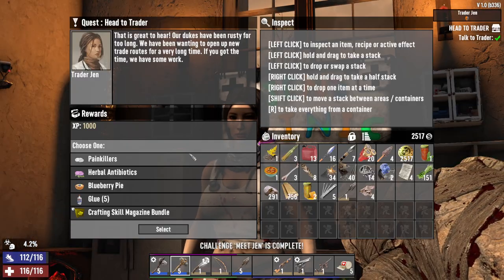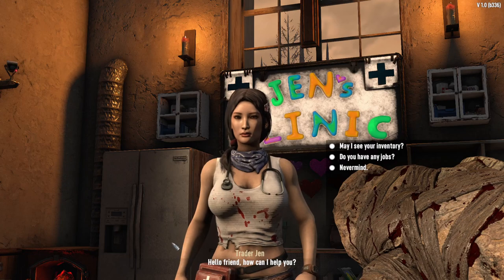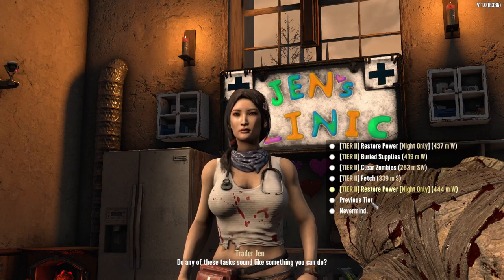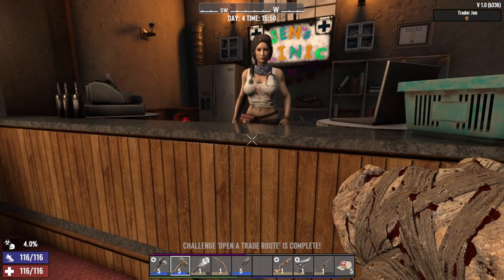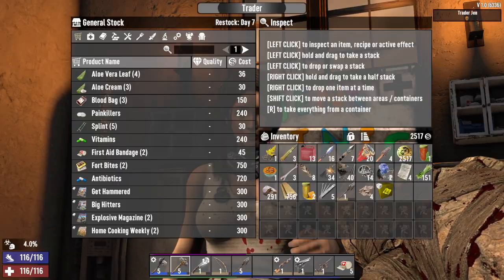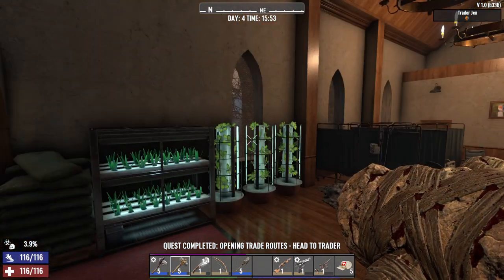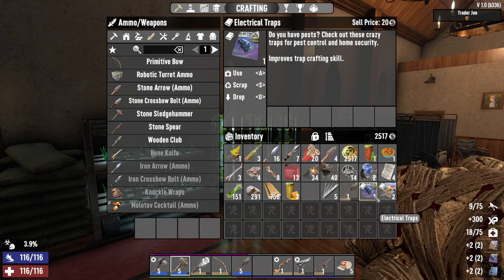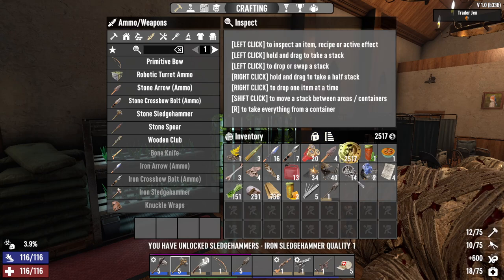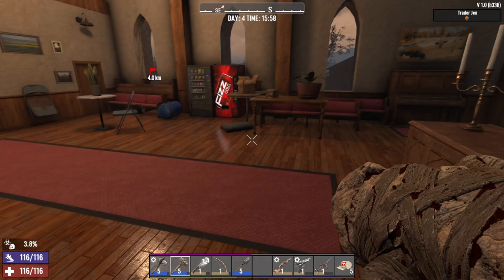"Greetings — here's your pay for a job well done." Rainbow antibiotics — ooh! Crafting skill magazine bundle, yeah we'll get the bundle. Do you have any jobs? Tier twos — but they're all close to you. Craps and slush hammers, and we'll scrap you. Let's start looting this place.